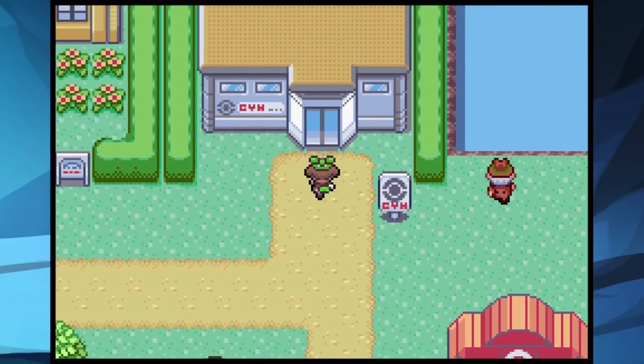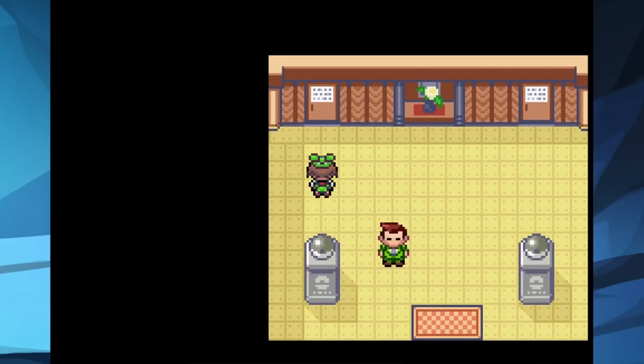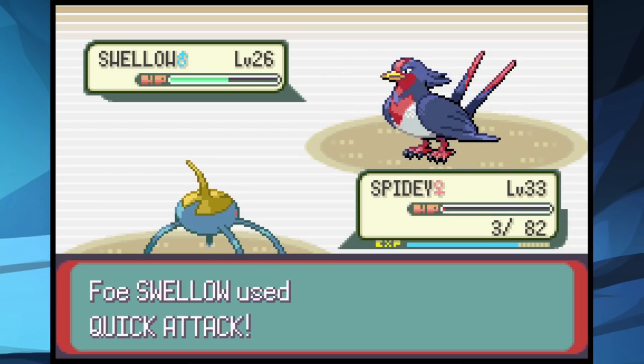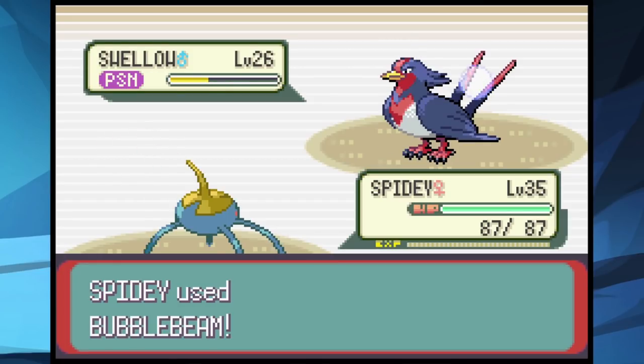We head back to Petalburg to take on our dad Norman. Before we could, we had to get past some gym trainers — this dude's Swallow bodied us every single battle. I had no choice but to grind up so we could live a hit, get a Sand Attack off, and hopefully make him miss against Surskit. It took so many tries but we finally get a run where we pull it off.